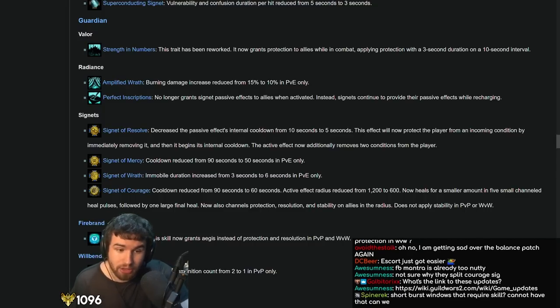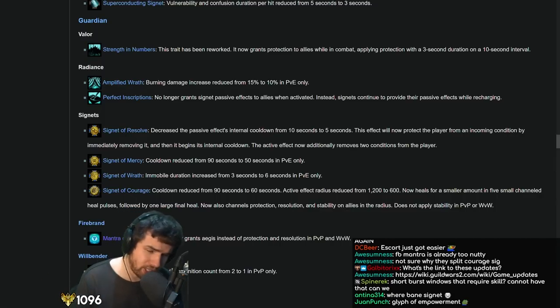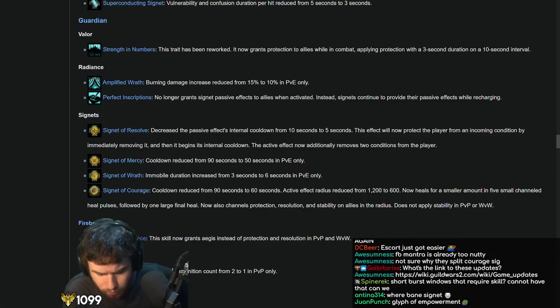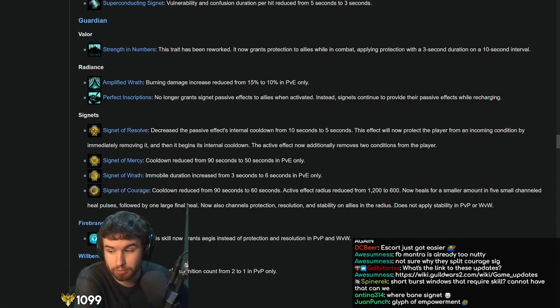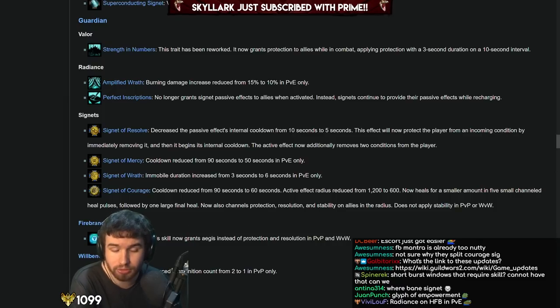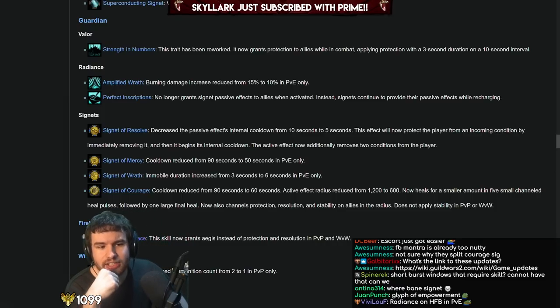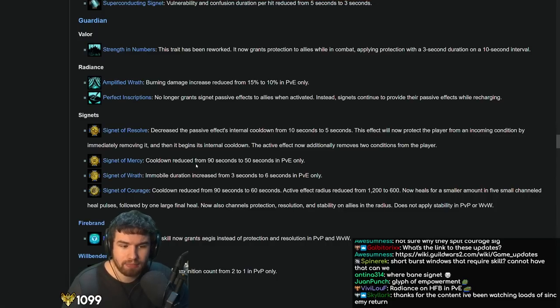I'm a bit sad about removing Permeating Inscriptions. It was a very harmless unique modifier that just promoted skillful ability usage. Having a situational skill to empower your allies for a short duration was optional and cool — it's not like banners that are 100% uptime and insanely strong. It also reduces build variety because now there's absolutely no reason to run Radiance on Heal Firebrand — there was a build in Fractals where you'd basically be a support that also has a cool situational offensive buff using Bane Signet and Signet of Wrath to empower your allies. Now you'll only run Virtues. But Signet of Mercy on your DPS or Quickness Firebrands — it's like Signet of Undeath but nearly half the cooldown on a revive. Get in there.